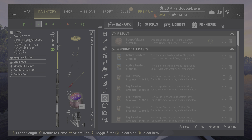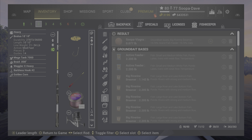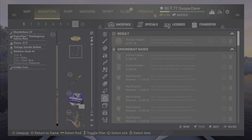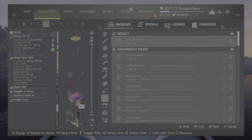You can use a waggler so you can get deeper, just max the depth way down. You can also do it with a telescopic rod, but it is harder. I'll show you how to do that as well.